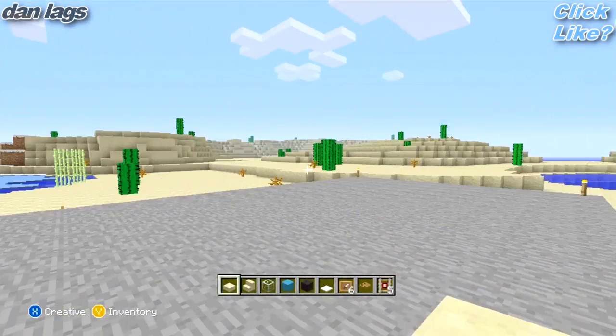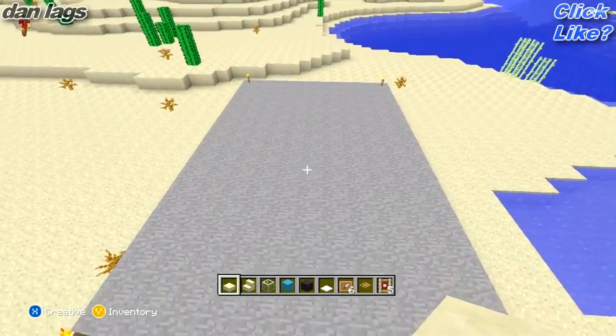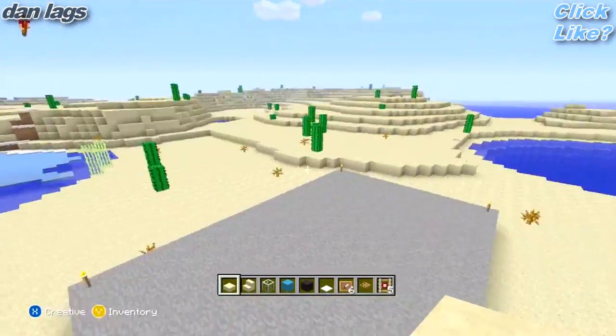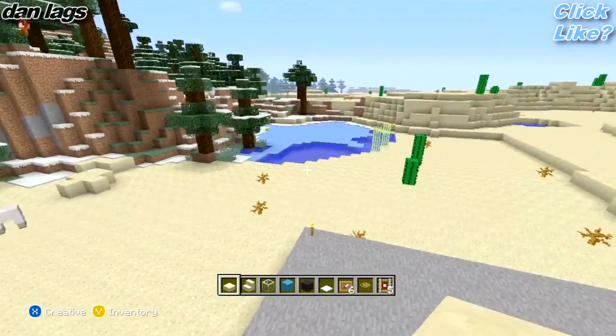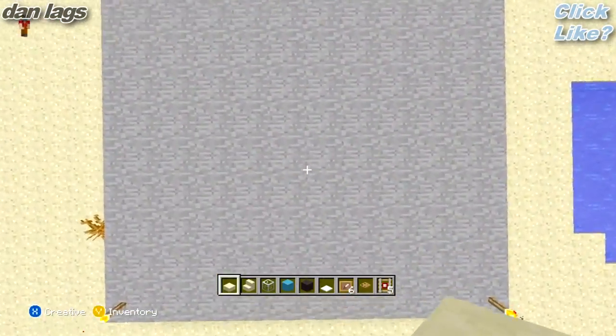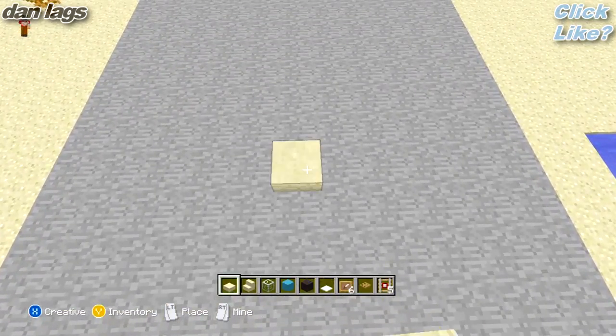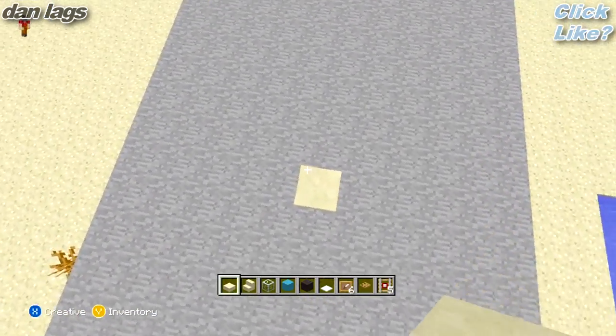Okay guys, we're going to get started right now. So first thing we're going to do — I laid out a little platform of area. I'm building in this random seed just because I can use item frames in this one, and they're not maxed out like my other worlds. So first things first, I'm going to line up the middle. It doesn't really matter, but I'm just OCD like that.